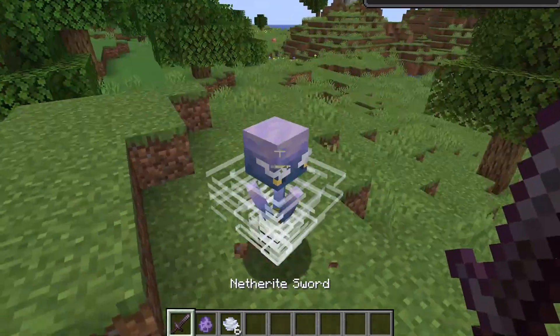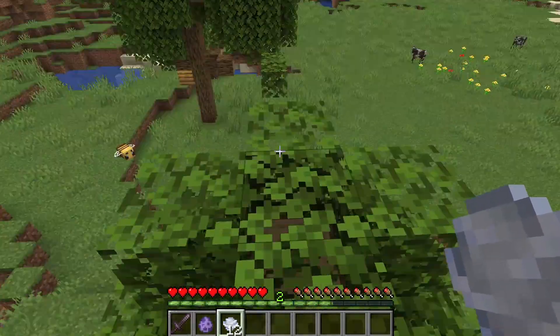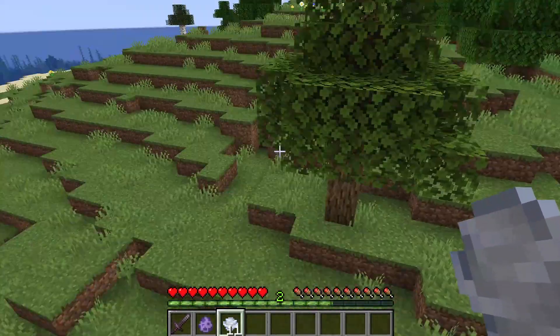When you kill a breeze, they will now drop between 4 and 6 wind charges. These wind charges can be used to effectively double jump over large distances like that — that is an impossible jump to make in vanilla.